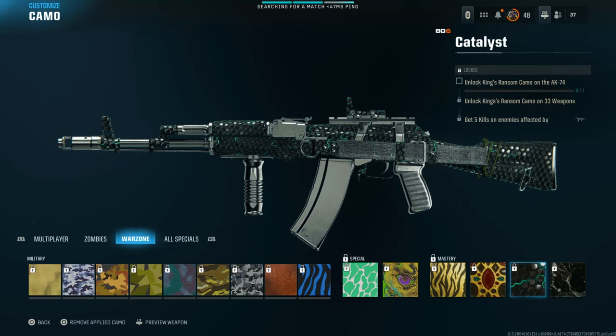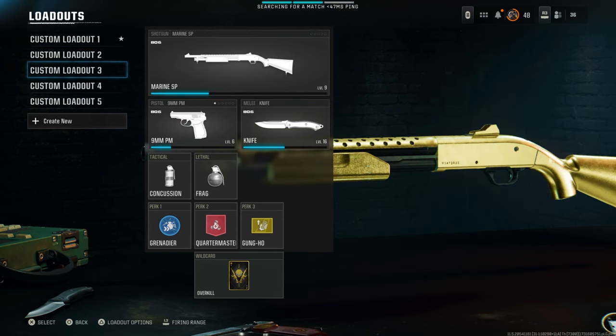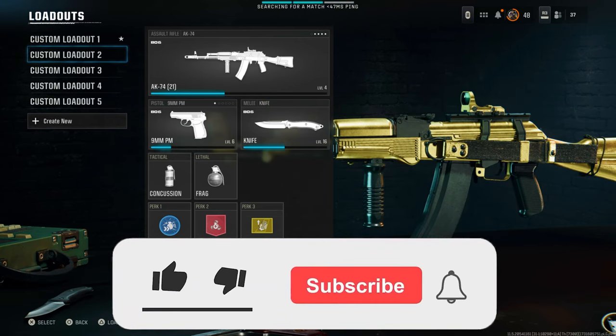This is how you can do the camo glitch for every single weapon in Black Ops 6 Season 1 for Warzone, multiplayer, whatever you want. It works in any game mode.